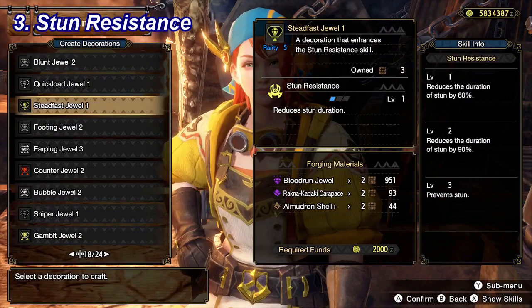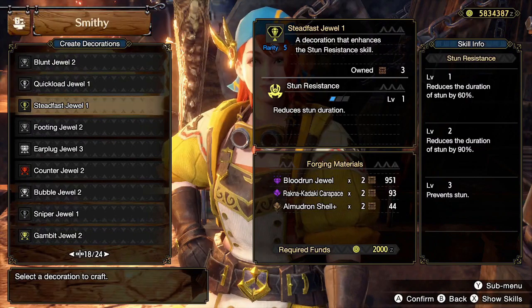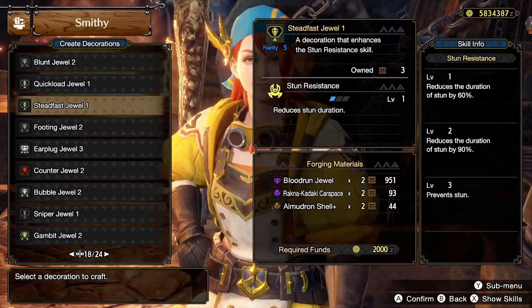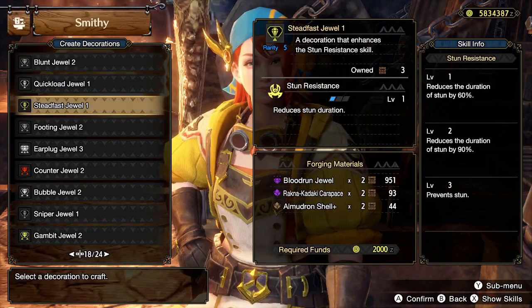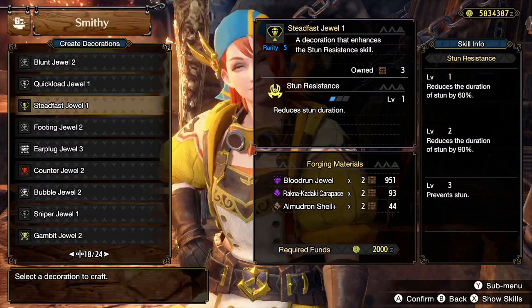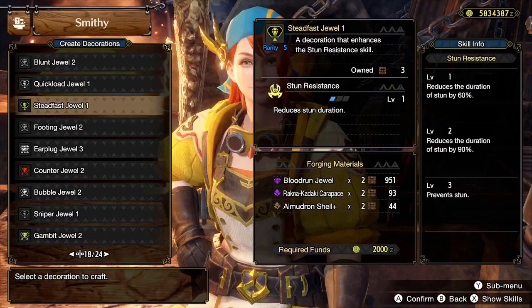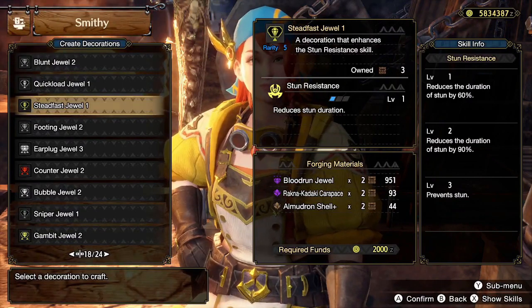Moving on to number 3, we have Stun Resistance. At level 3, it prevents stun entirely, and it only costs 3 level 1 decoration slots. If an armor piece doesn't have 3 slots on it already, then you can Curious Armorcraft in an extra level 1 slot relatively easily. Stun is a status effect that every monster in the game can inflict on you. In particular, all Anomaly monsters can do that Curio Bomb attack, which will always stun if you get hit by it. If you get stunned, the monster will likely attack you again and possibly cause a faint, especially if you're playing single player. Level 3 Stun Resistance will prevent that, so it's a great defensive skill to bring.